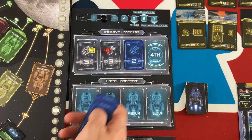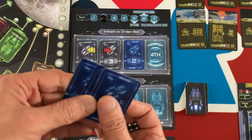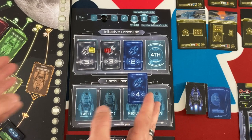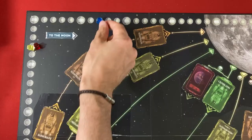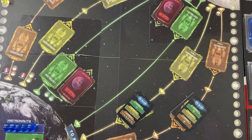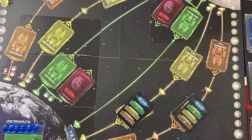Now we bid on turn order. I'm a little bit torn — I sort of want to be on the fast route coming up to the moon again. Let's go for a four this time. Since the relative order determines who wins ties, if one of them got a four I would go ahead of them since I was further back in the previous turn. Yellow also gets a four and red gets a one. So red is clearly in the back — yellow tied with me, I'll be first. I lose four victory points, yellow does as well, red only loses one.